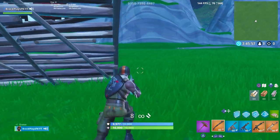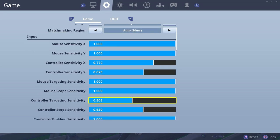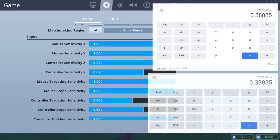Before we start messing with it, I know for a fact what my ADS value needs to be. My ADS sensitivity is 0.505, and my controller sensitivity is 0.770 and 0.670. I need to multiply these to figure out what the final value is. So 0.770 times 0.505 means my ADS sensitivity is equivalent to 0.389. So my X ADS sensitivity is 0.388 and my Y sensitivity is 0.338.